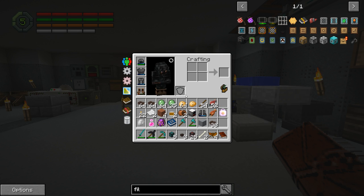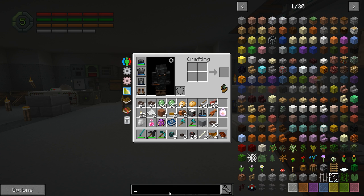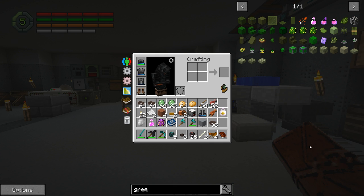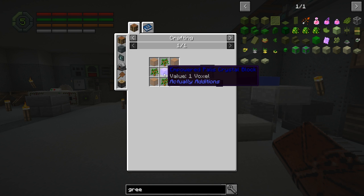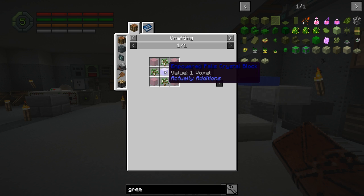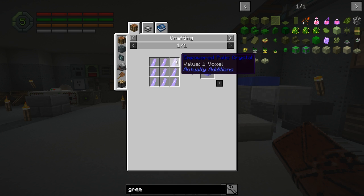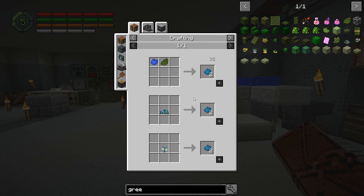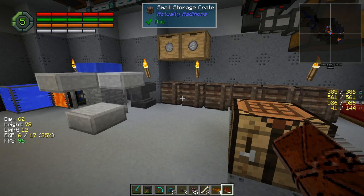We need eight greenhouse glass — we get eight more. What does it take to make greenhouse glass? It requires an empowered palace crystal block, glass, and some saplings — and that makes eight. It requires an empowered palace — cyan dye, prismarine shards — we can easily get cyan dye. I think we can do this.